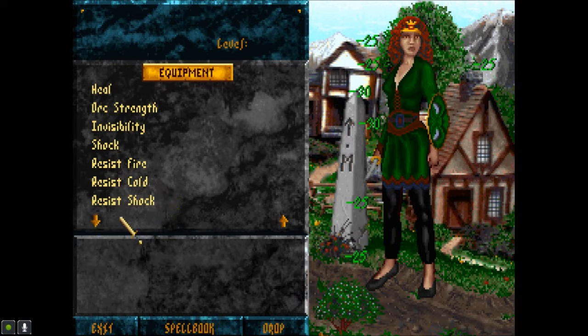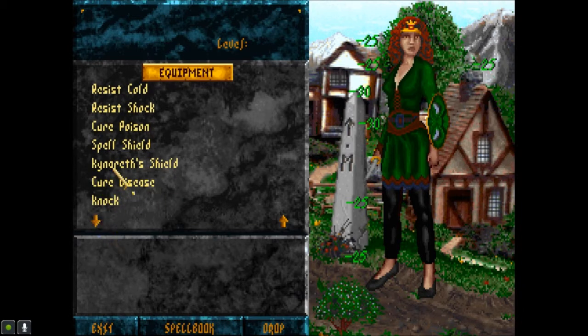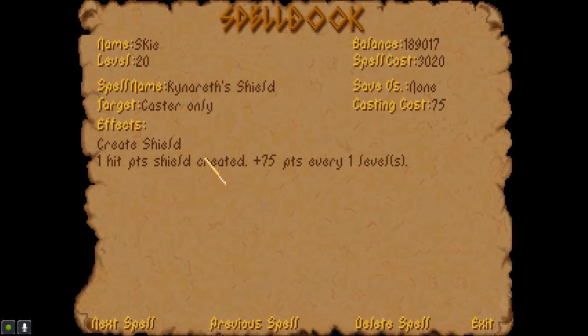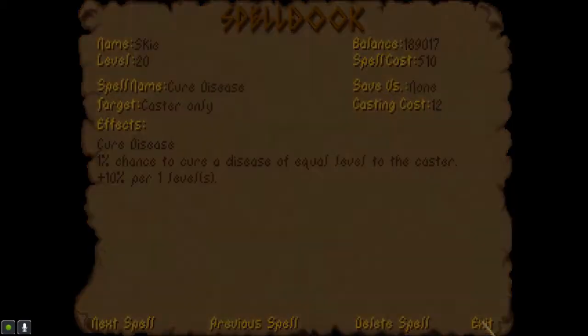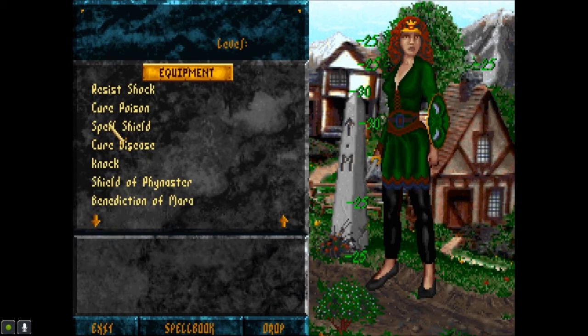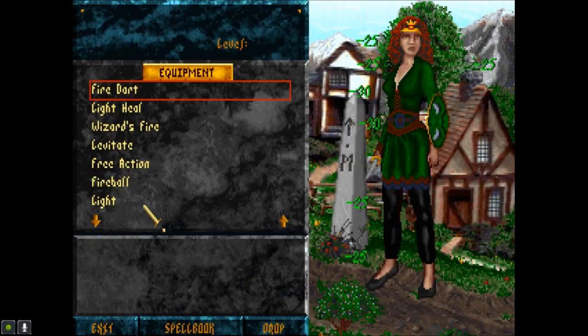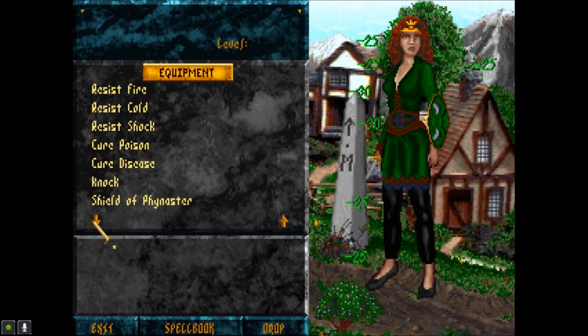I'm probably not going to need that for anything, but just in case. Invisibility, Shock, Resist Fire. What about a Curse? Cold Shock — I never got cursed. Maybe that's something like a vampire or demon could do. Cure Poison, Spell Shield... This is my first one — yeah, I'm going to delete that out. Spell Shield — basically the same thing. Well, this is Spell Resistance. Oh, I must have made this spell. I'm going to delete it 'cause I used the Ring of Finaster for that.